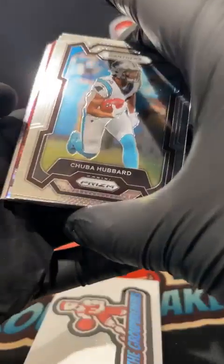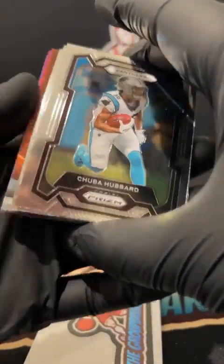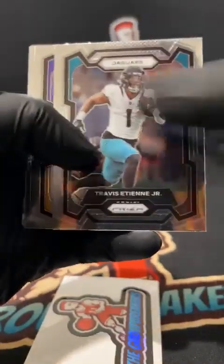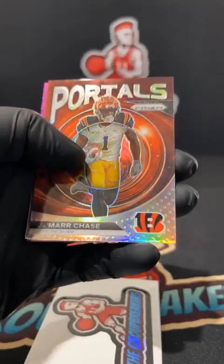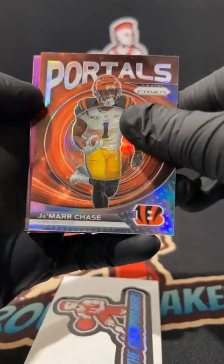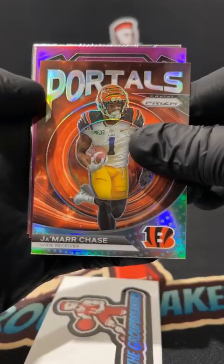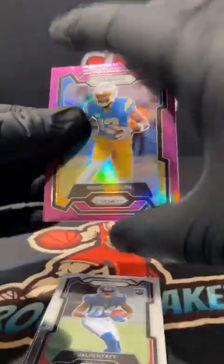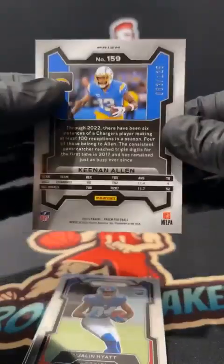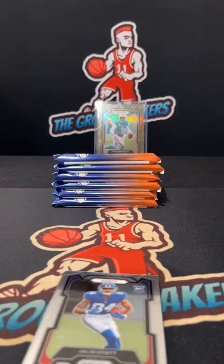Final pack here — we're closing with some sort of insert. Kyle Trask, we have a Portals silver Jamar Chase for the Bengals — kind of a cool card. And purple for the Chargers: Keenan Allen to 125, 83 of 125, AFC West — and that's Jeff.